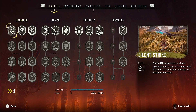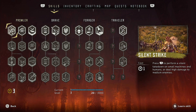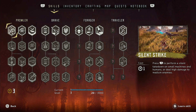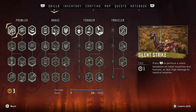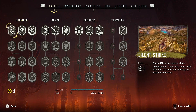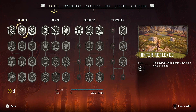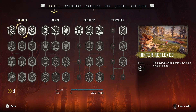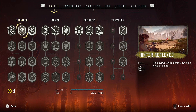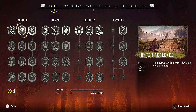Prowler. Silent Strike — press R1 to perform a silent takedown on small machines and humans, or deal high damage to medium enemies. That sounds like my kind of jam. We have three points to spend, so we can get that. Hunter Reflexes — time slows while aiming during a jump or a slide. I like how it shows us previews of what the abilities do. That's kind of cool.